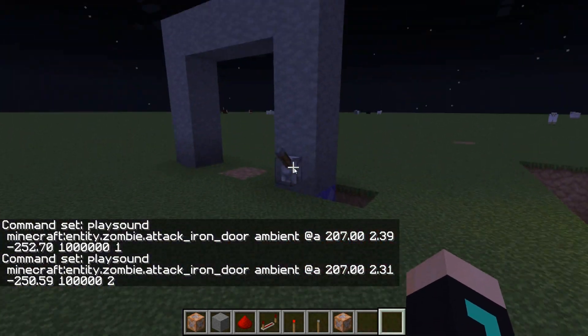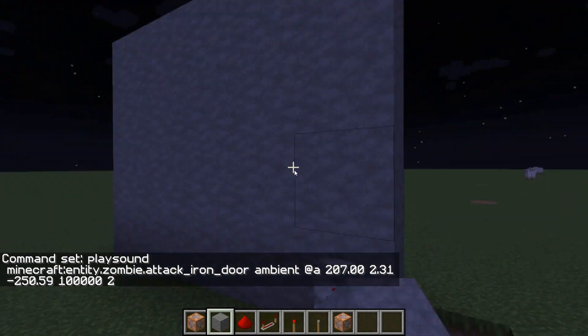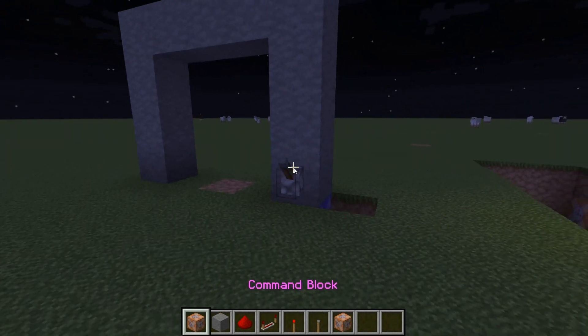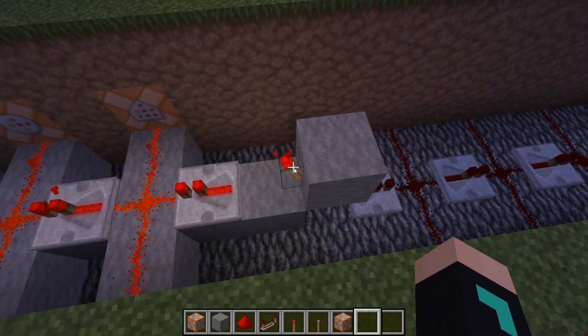If you place the redstone torch there, the door works — it'll open.